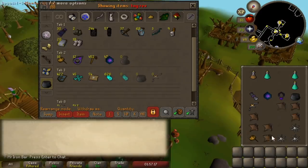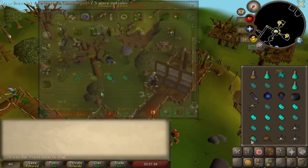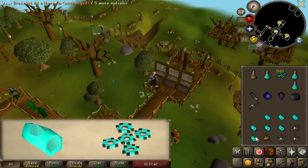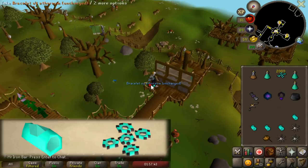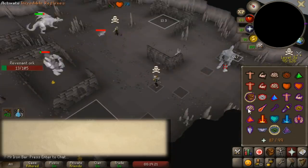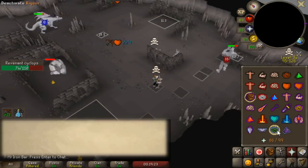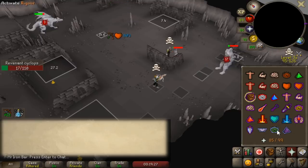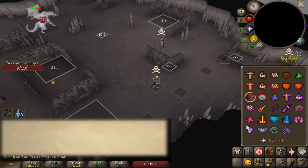I gotta break some bracelets. The Ethereum bracelets can be dismantled for 250 ether, and the rev weapons require these ethers in order to be used — I think it's one ether per shot. Essentially, if I want to use these rev weapons even after getting one, I'm going to have to keep doing revs to recharge it through these bracelets.